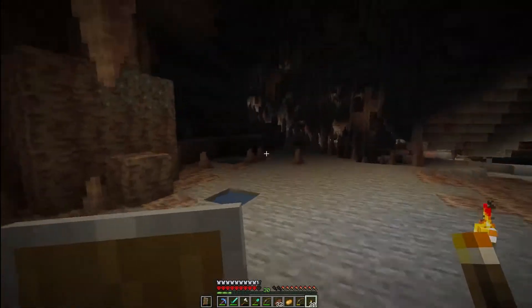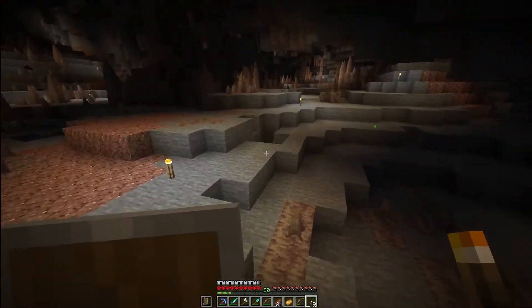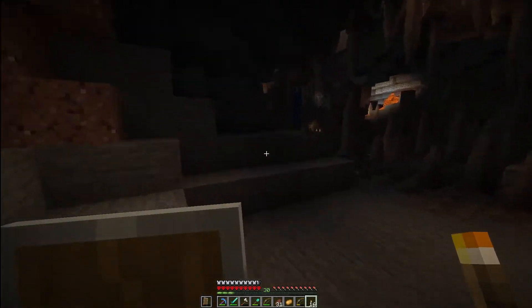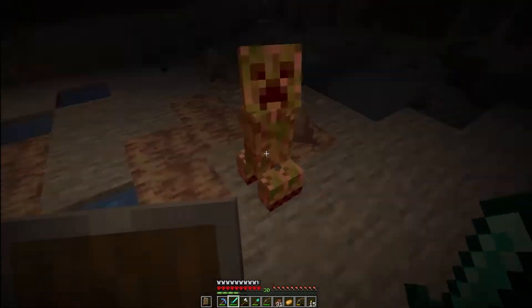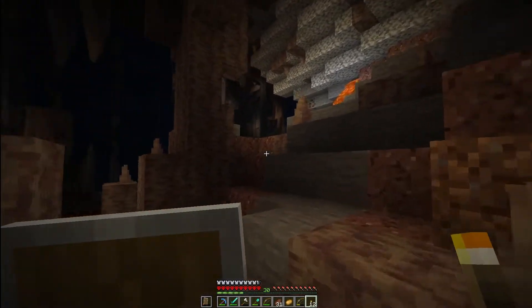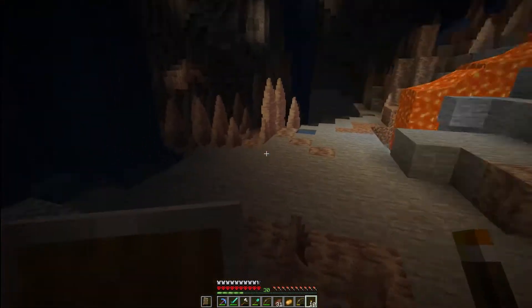This place is just absolutely massive. I'll probably do some villager trading off camera — I think the blacksmith has coal. I'll do a bunch of grinding with the blacksmith off camera until I get a whole bunch of emeralds and trade with the librarian. Let's take out these creepers — look at this waterfall! These caves with the cave update are crazy. I'm enjoying this cave update — it's incredible how massive these caves get now.